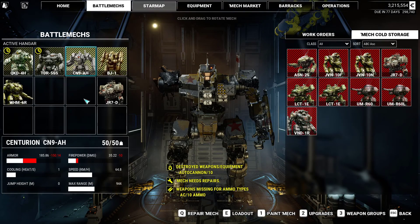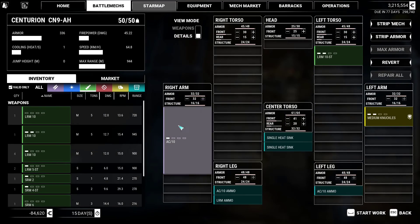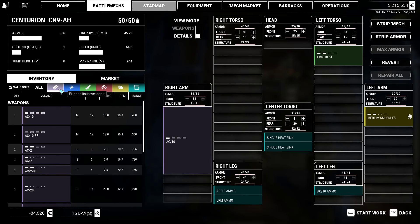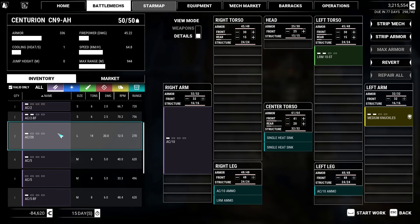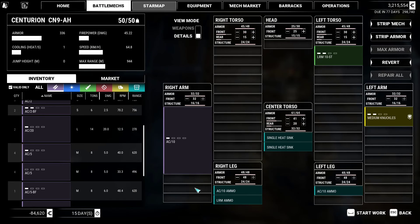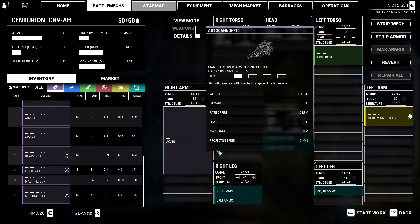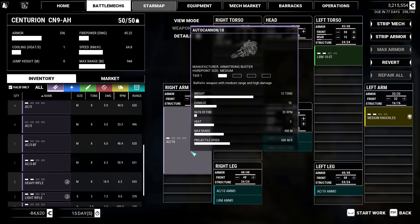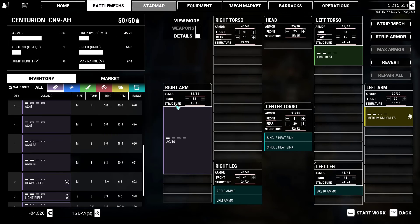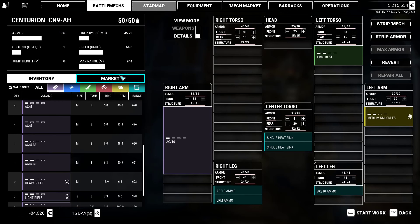Centurion — I lost the arm. We can replace it. Do we have an AC10 burst 5 tier 0? We have an AC20 — that's a bigger weapon basically. I kind of like this guy as it is. An AC5 burst fire wouldn't really help us. Actually we have some spare medium knuckles, but no — you will stay as you are.